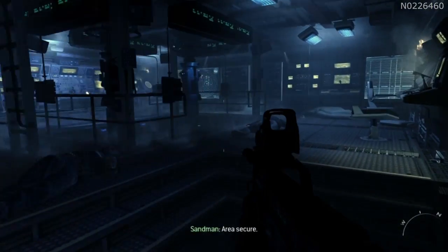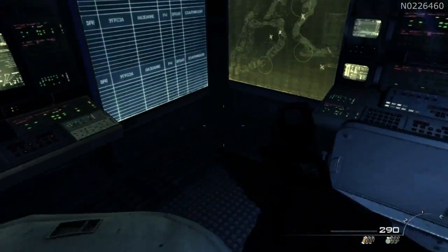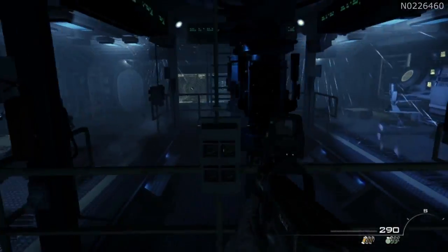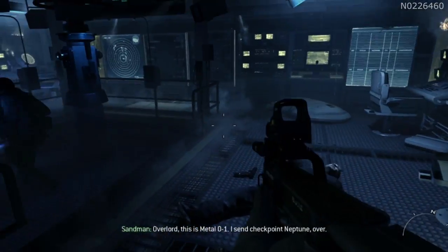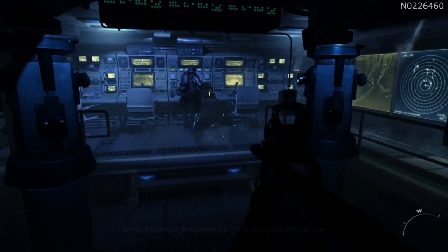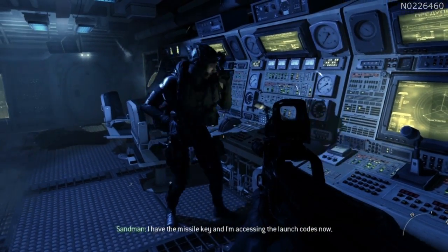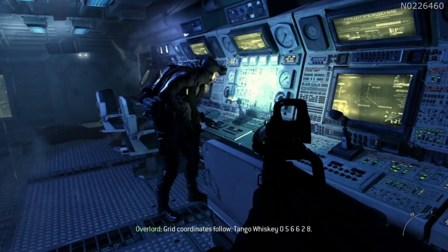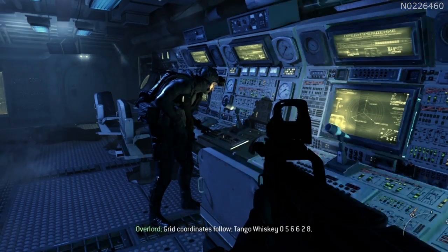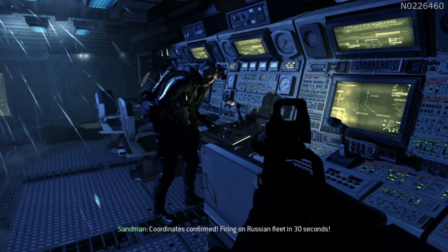Area secure. Alright, I got the launch keys. Overlord, this is Metal-01. I send checkpoint Neptune, over. Roger 01, copy Neptune. I have the missile key and I'm accessing the launch codes now. Grid coordinates follow: Tango-Whiskey-056628. Coordinates confirmed. Firing on Russian fleet in 30 seconds.